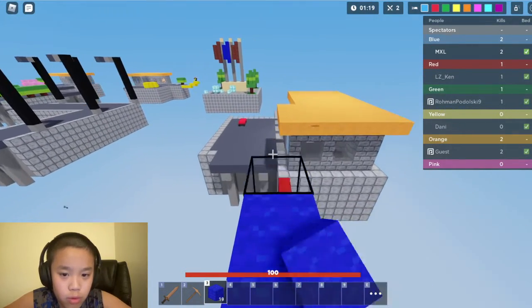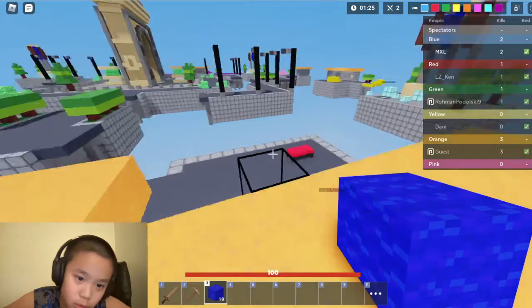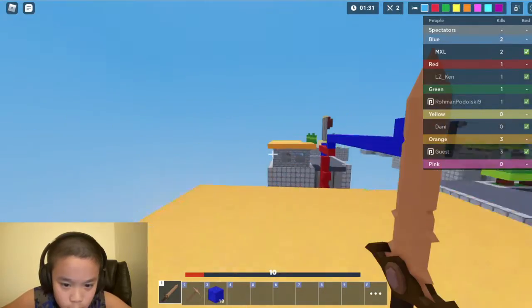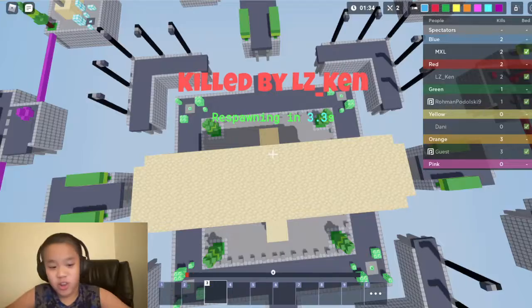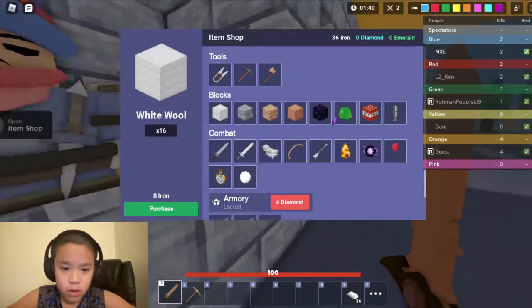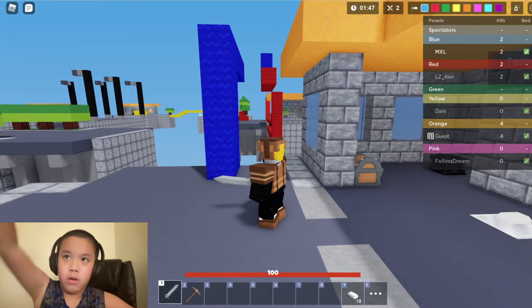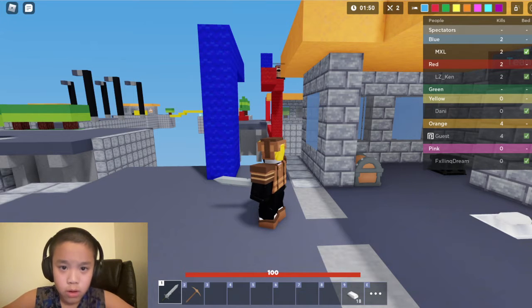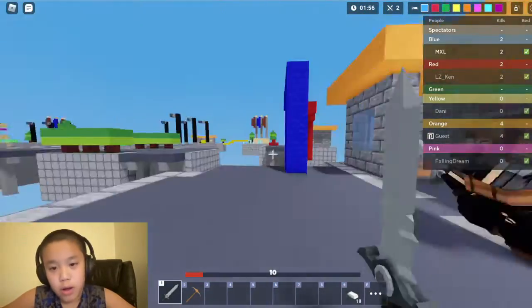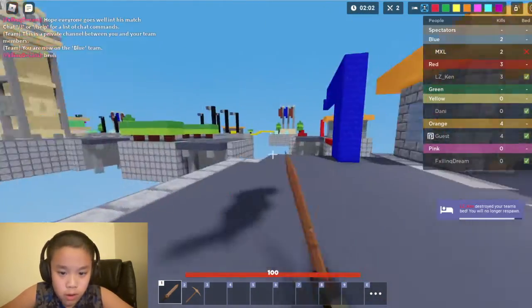They've also got a stone sword. Oh, they do realize I'm up here — alright, cool. Get out! Oh no. Oh well, that's just GGs. No! Die, get out!